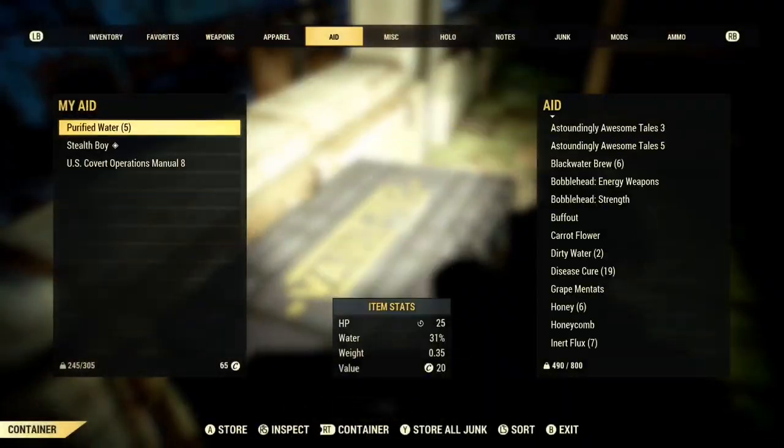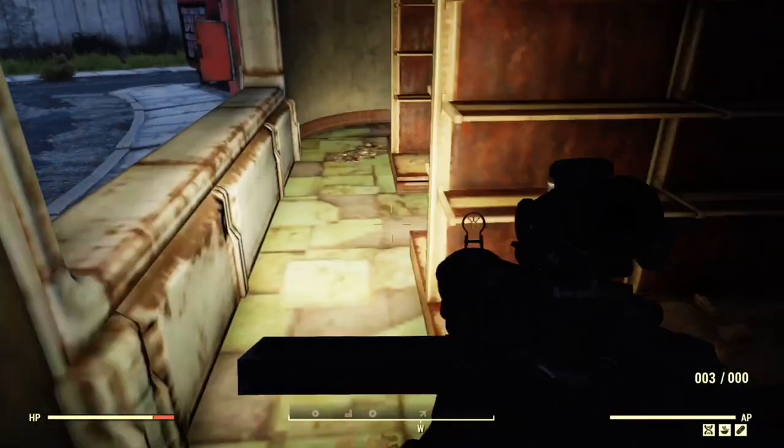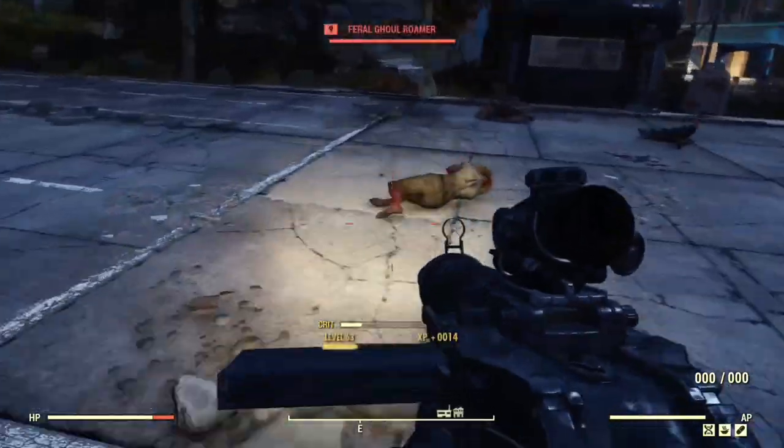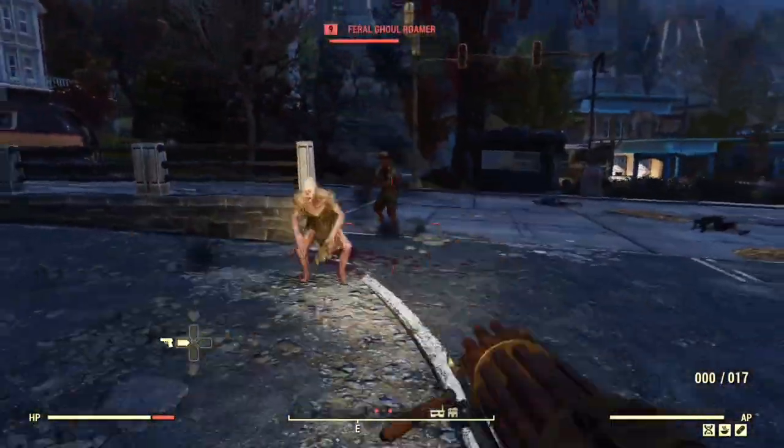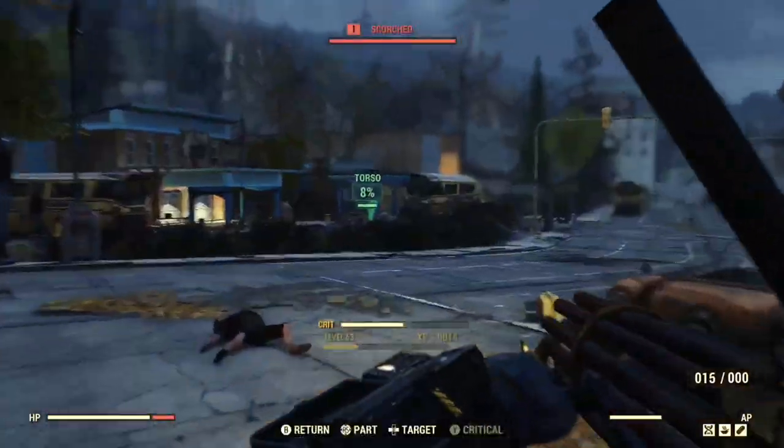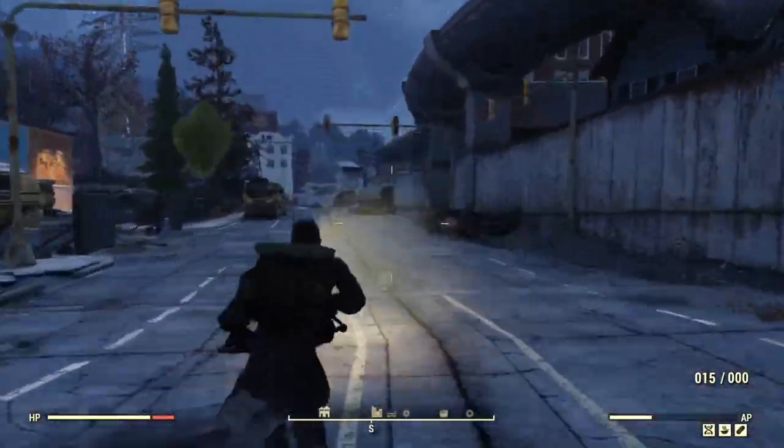The challenge is already complete at this point in my game, so you'll actually be able to see a little bit of the Whistle in the Dark in action. I do have several mutations including marsupial and speed demon, but these will not affect your ability to get to the stealth boy. It is completely 100% possible to get there without using marsupial.